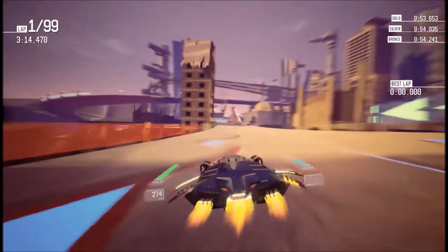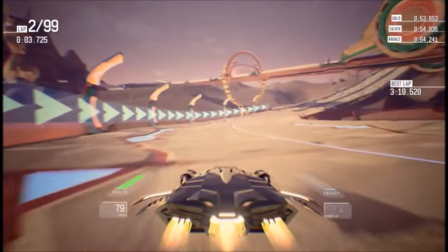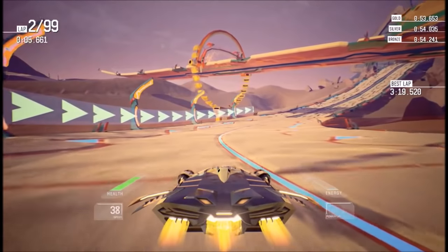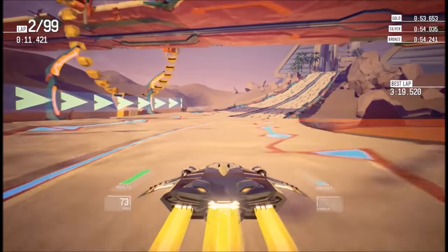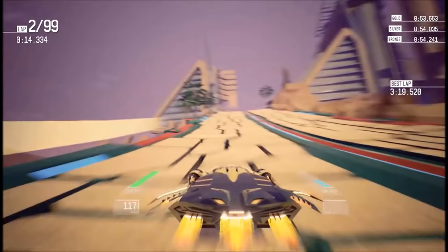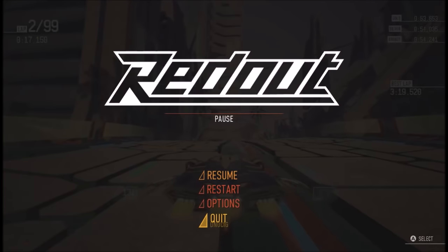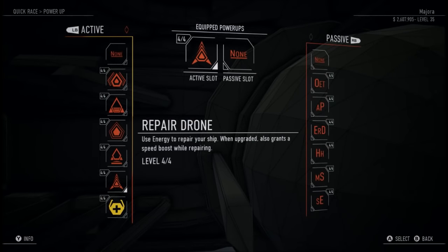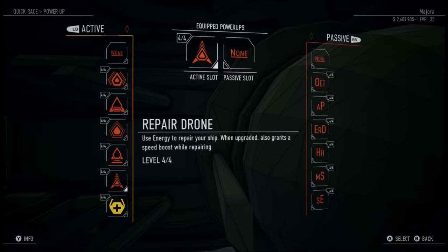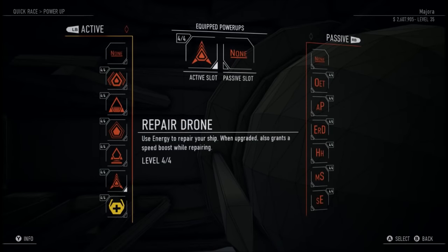One thing I forgot to mention is your craft can heal itself if you take damage from scraping against the walls. The green bar on the left of my craft is the health, and you can see my ship is healing itself — quite slowly though, and if you keep bouncing off the walls the repair routine won't activate. However there is an active power-up called the repair drone, which is very useful for newcomers. You can activate this to heal your craft much faster but it will need energy from your energy pool, and you can toggle it on and off as you like.